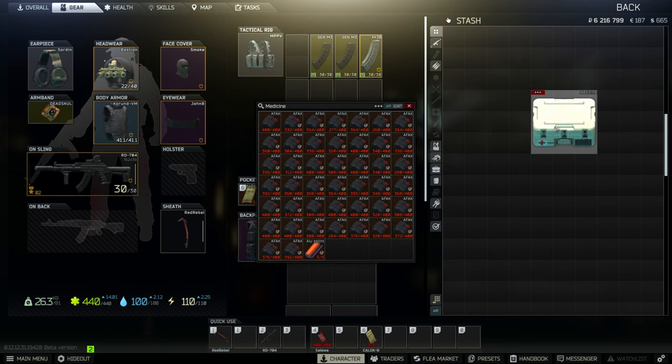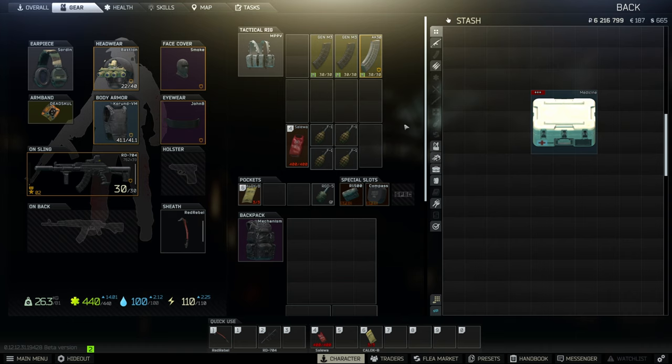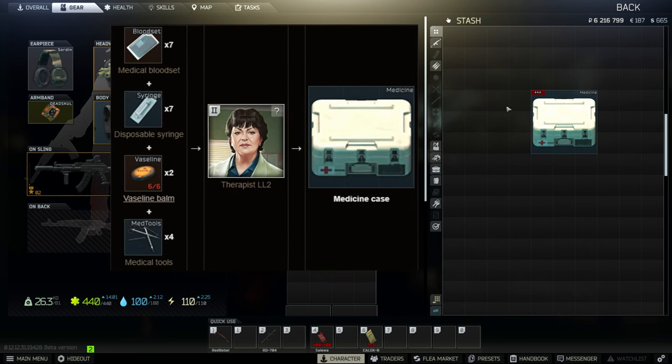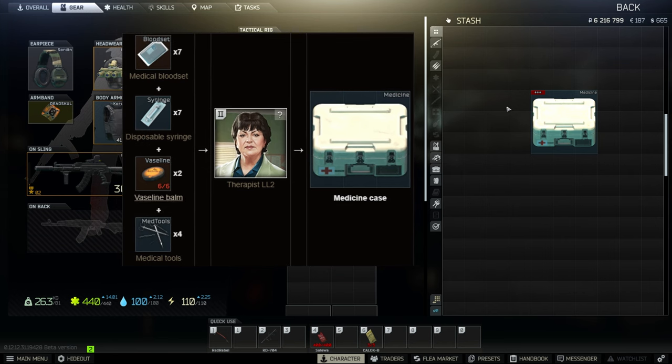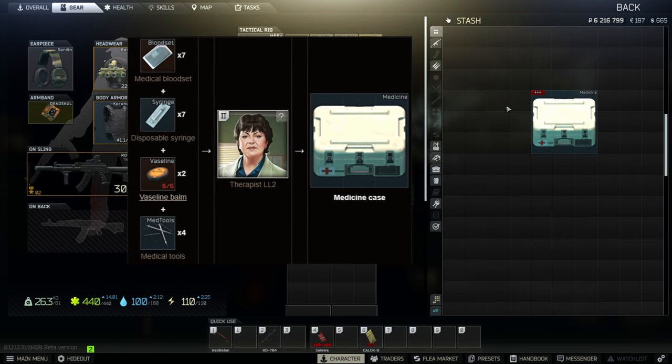Medicine case provides 49 slots in exchange for 9 slots. It's sold by Therapist level 3 for 548,000 rubles. As the name states, you can only store medicine and medical supplies. You can obtain three medicine cases by completing Healthcare Privacy Part 5, Colleagues Part 3, and Crisis. Medicine case can also be bartered from Therapist level 2 for seven medical blood sets, seven disposable syringes, two vaseline, and four medical tools.